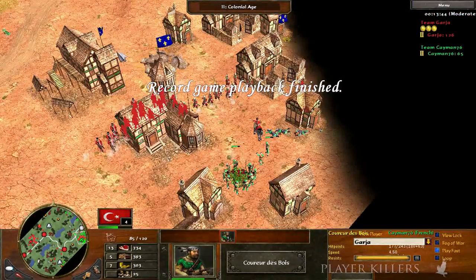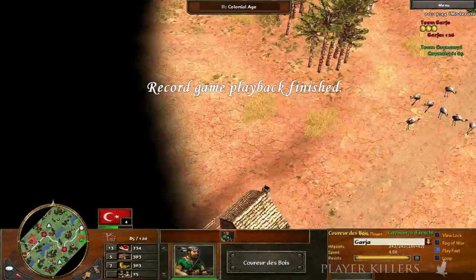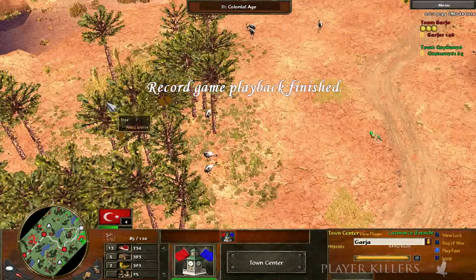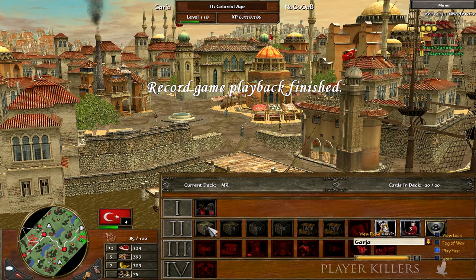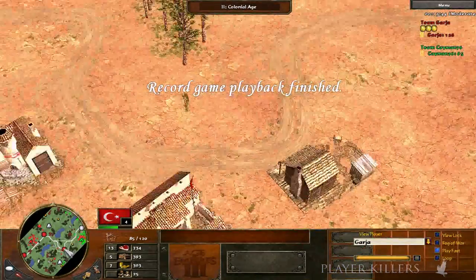Berries are much slower than hunt — you're gathering berries at the same rate as wood, around 0.5 per second. That's terribly slow. 0.5 plus the coureur de bois bonus which adds 20%, but regardless it's very slow. Keep in mind coureur de bois gathers all resources 20% faster because they're 20% more expensive and take 20% longer to train.